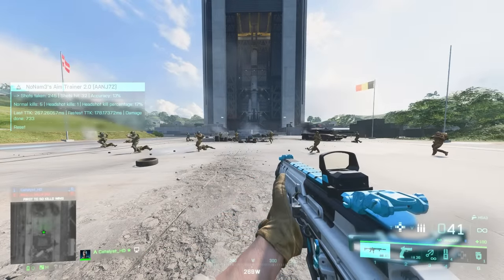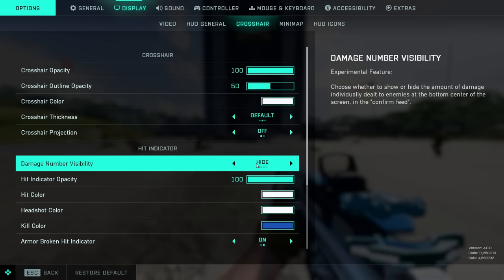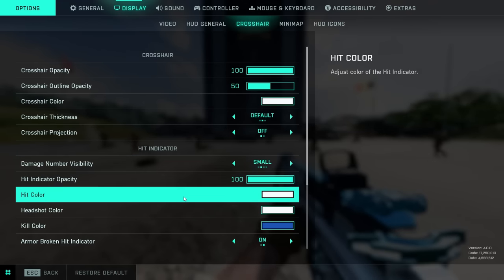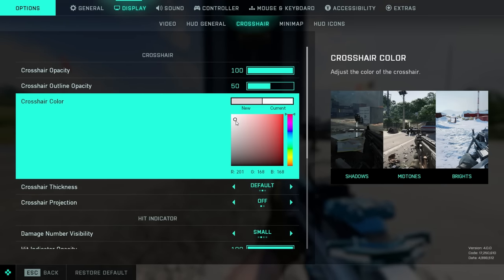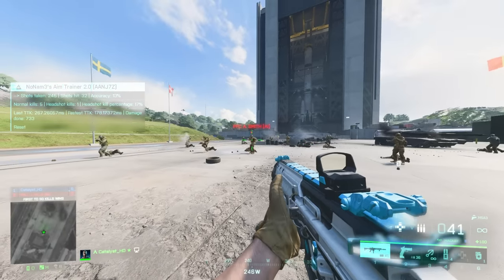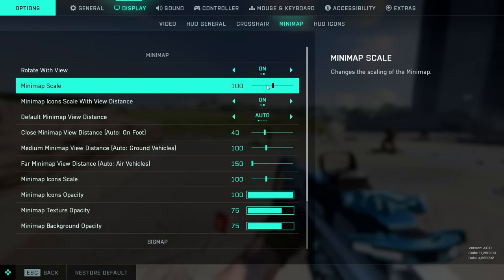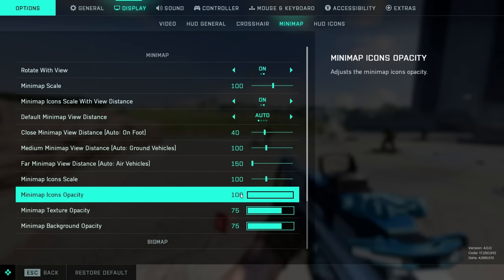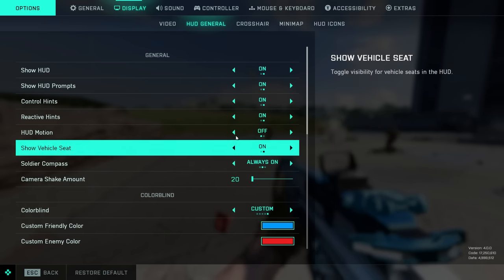Another thing I suggest you change is your crosshair color. Battlefield allows you to customize your crosshair color and your hit markers — the default color is white. I would suggest changing this to a very noticeable color, either a bright green or pink, that will help your crosshair stand out. The default white can sometimes blend in with your surroundings and be hard to see. There are other settings such as minimap scaling, HUD opacity, and killfeed settings I would also recommend adjusting — especially the minimap settings, as the minimap is a very important part of the game and you want to be able to see enemies when they appear on it. You're going to be looking at this UI a lot, so make sure it's in a good spot.